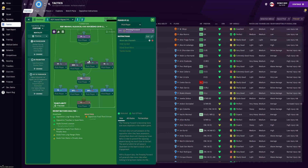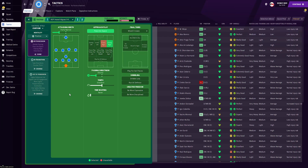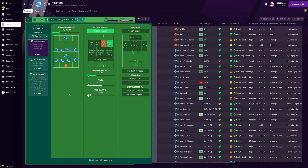For the lone striker up front, we have the pressing forward — the main trigger and person setting the tempo for our pressing when out of possession. He will be holding up the ball and linking up play with the rest of the team. His only added instruction is move into channels, to occupy the opponent's defense and create more space for our runners inside and outside.